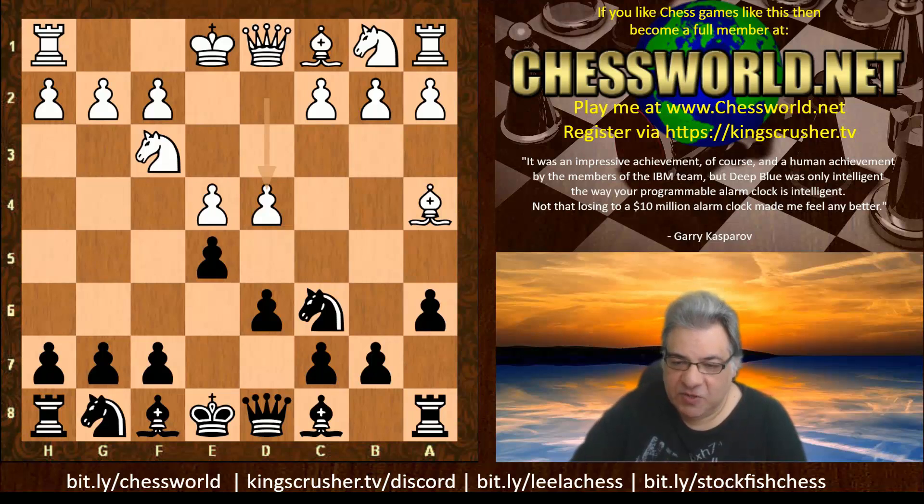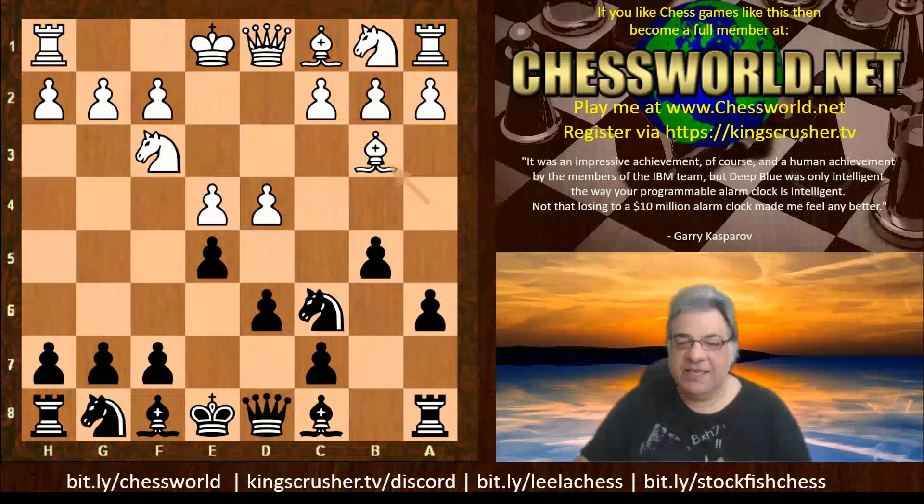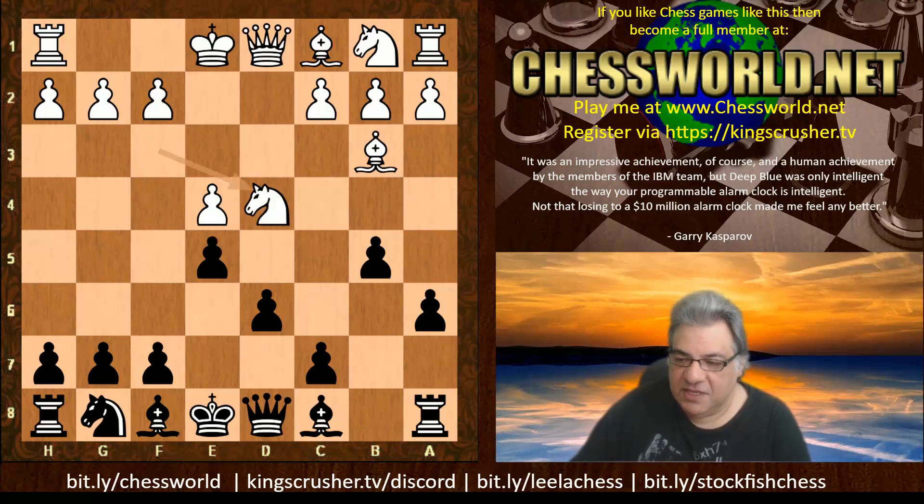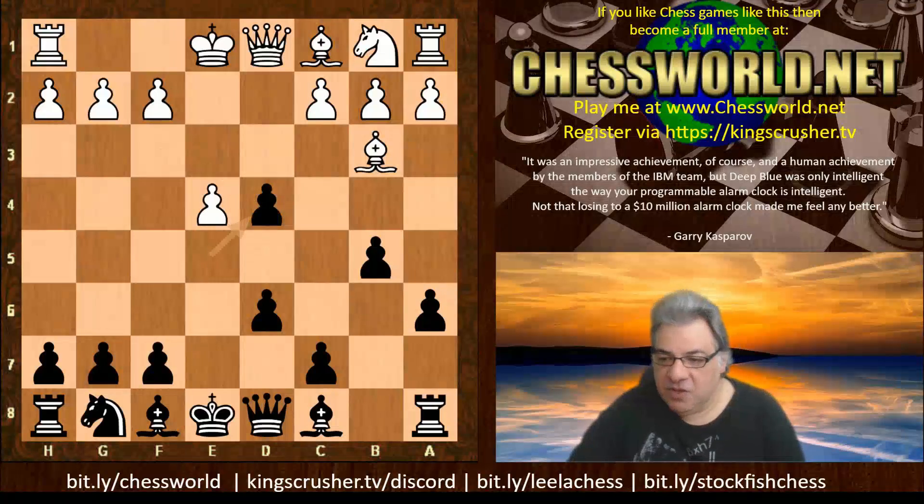Black has a very interesting possibility now — using that tempo-gaining b5. Then Bb3, and the key move is to take on d4 with the knight. Taking with the knight discourages moves like c3, since you could just take on b3. If you take with the pawn, you're giving away too many options. So the right move order is to take with the knight, not the pawn. The idea is to get white to deal with that immediately — so knight takes d4.